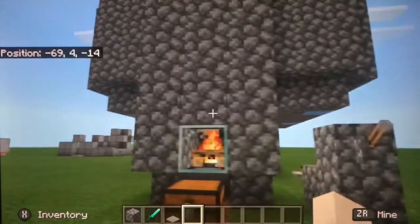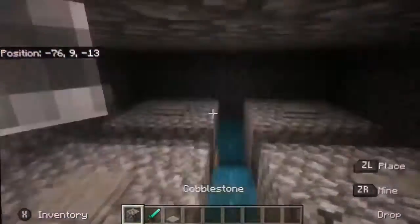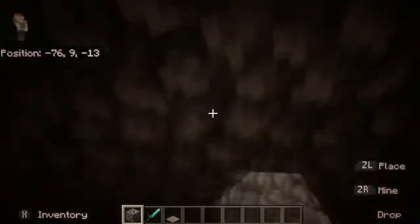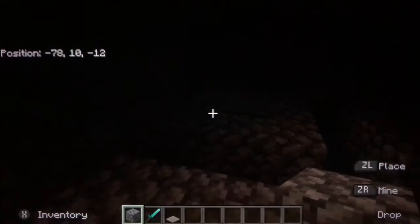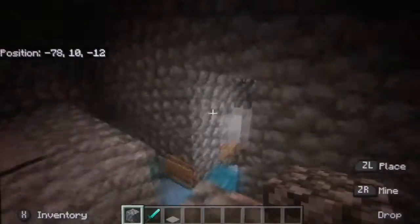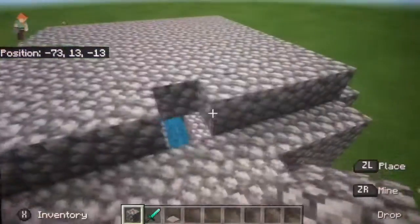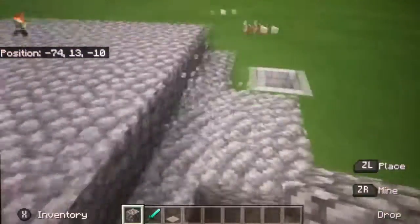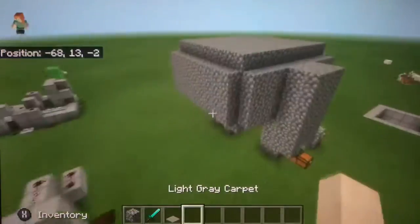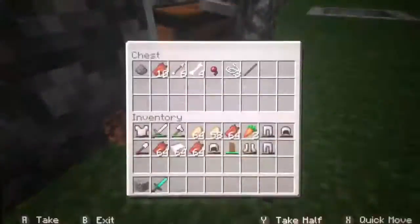Now if we actually go in there like so, and close that off, we can see that it's really really dark right here — so much so that the camera can't even pick it up. And basically the hoppers lead into the chest.